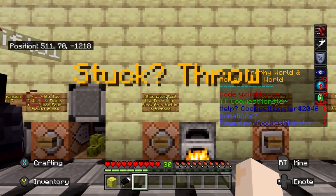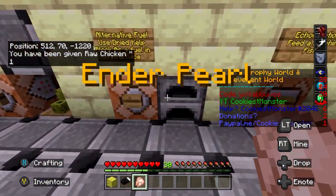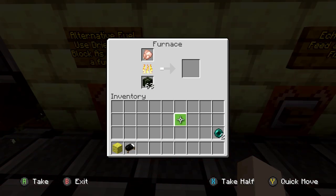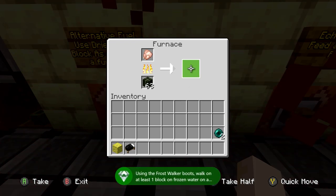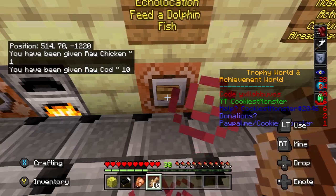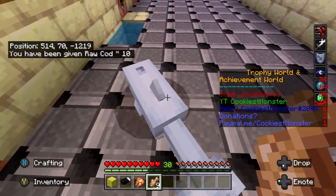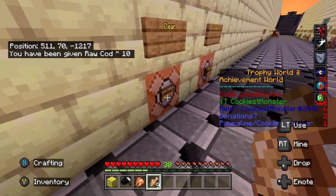The sea pickles we've already done. Alternative fuel using dried kelp — we've already done but I'm going to do it anyway. Putting some raw chicken in there, let it cook, and we'll get the achievement for alternative fuel. This one we haven't got, which is echolocation — press that and you'll be given some fish. All you need to do is quickly feed it to the dolphin before it dies or despawns, and that should be as easy as that.